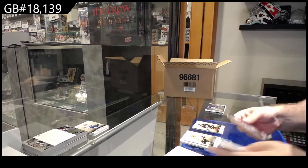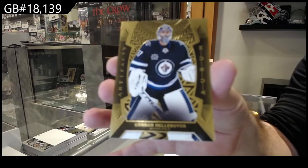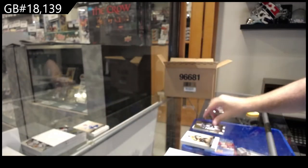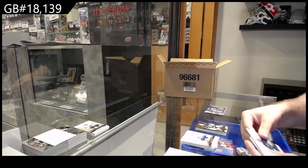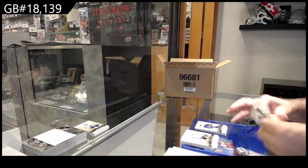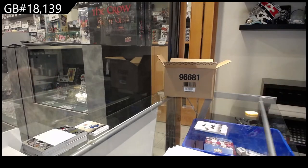We've got an OR of Connor Hellebuyck, Winnipeg Jets. You know what, to be fair, I have no problems if Upper Deck rides the wave of things that people like. We've got a 5.99 Patterson for Vancouver and a 2.99 for the Boston Bruins — David Pastrnak.